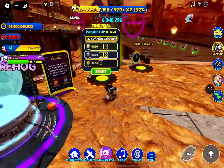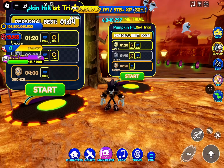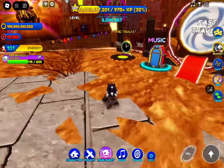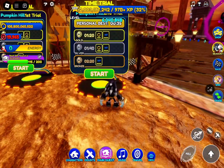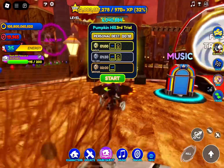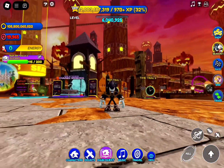They all give the exact same amount of sun medals — 50 for first place, around 25-30 for second place, and 10 for third place. I would recommend doing time trial two or three. If you have a flying skin or a super rarity skin, time trial three is going to be best for you, but if not, time trial two is great. They both take a very similar amount of time. Let's start off with time trial two.